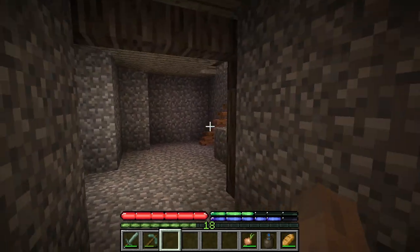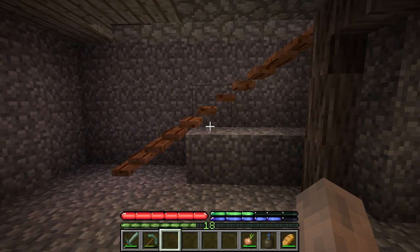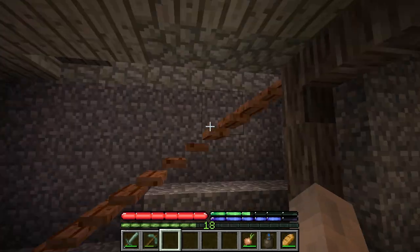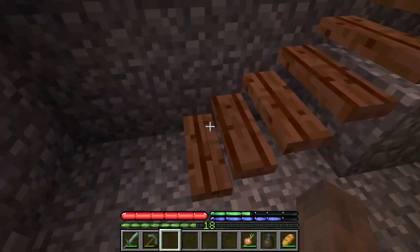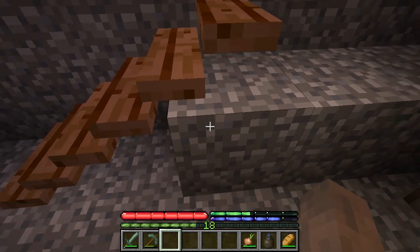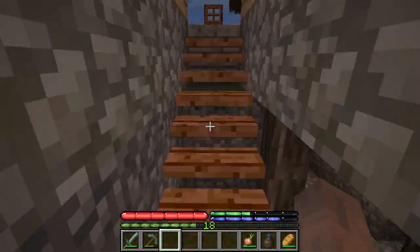This is my revamped storage area — work in progress. Check it out. This is the staircase I've always wanted to build in Minecraft. The slope is more appropriate and the step size is more appropriate than what we usually get with the two steps per block. That's like over a foot and a half step up, which is kind of hard to do. These are 10 inches, which is more like real life.